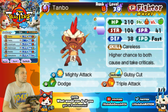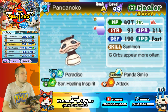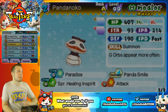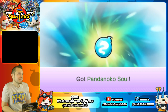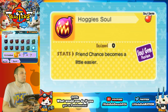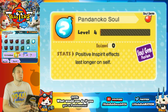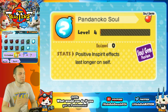P for Pandanoko — let's see. Here we go — Pandanoko. Are you sure? It should be like, 'Are you really sure? Are you absolutely 100% sure?' You should have to jump through three hoops. But anyway — Pandanoko soul, for science. Let's take a look at Pandanoko's soul: Positive In-Spirit effects last longer on self. That's really bad. You would think that Pandanoko soul would be the best in the game because it's so rare, but Positive In-Spirits lasting longer on self — you're never going to use that.